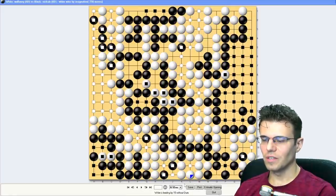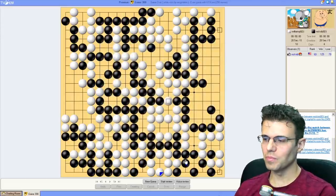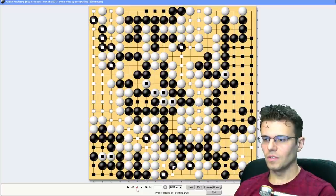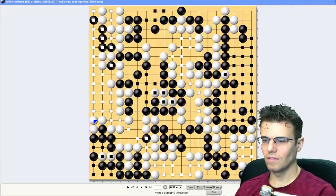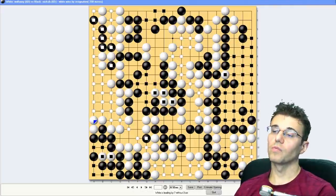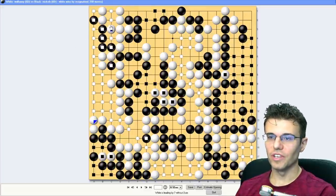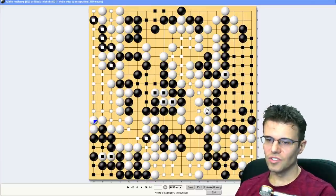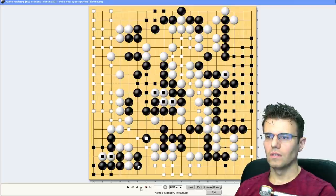Let's go to the game record and do an estimate - white wins by 15. I gave white another four points with this. If we go back to this magical part of the game where I don't die and estimate - that's probably before komi, so with komi white's 13 points ahead. It's much more than I thought.